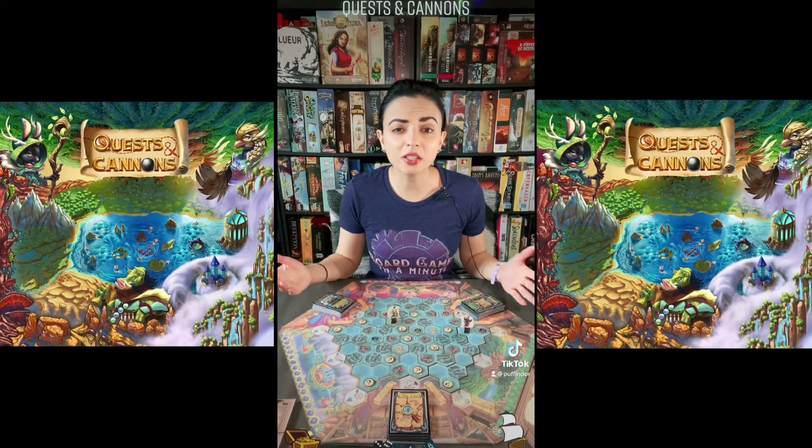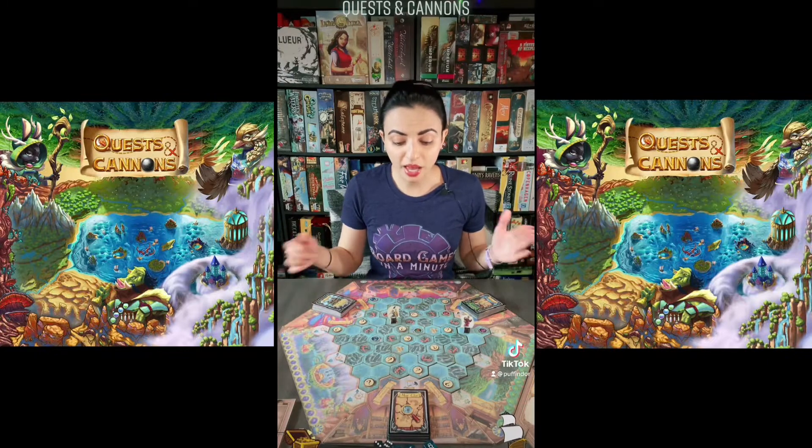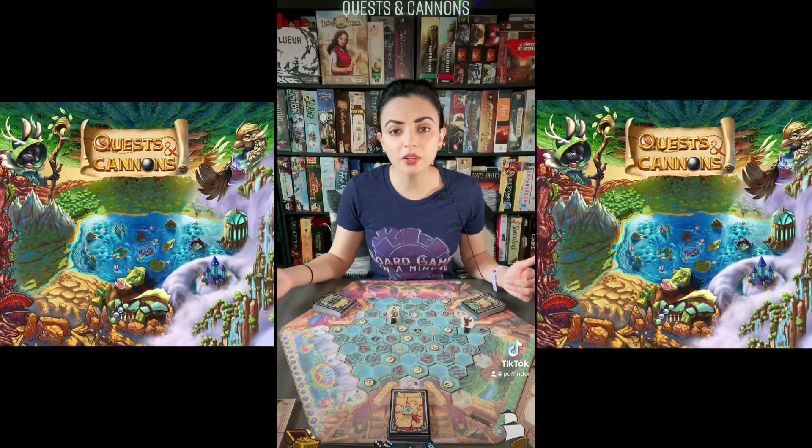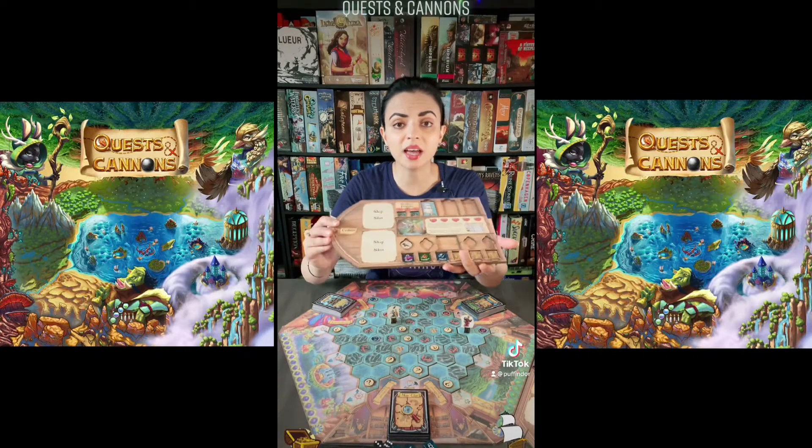You can play against each other or in teams against each other. You will have three action points to spend on your turn. You can use action points to move from one space to another, you can gather resources at an island, or you can attack an enemy ship if you are on the same space as that enemy ship.